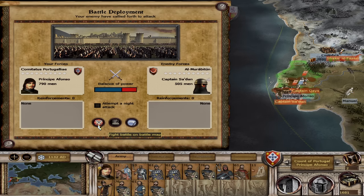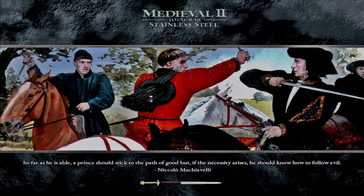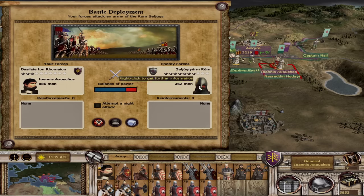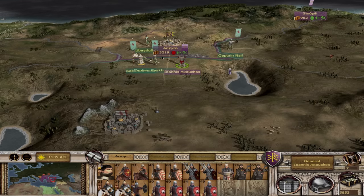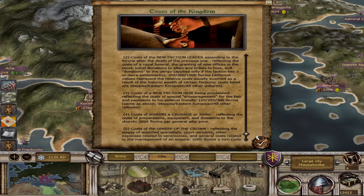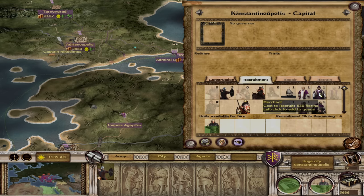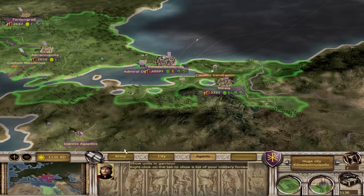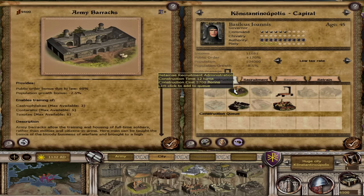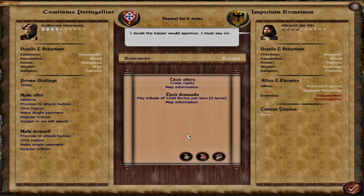Best of all, these new mechanics scale up and are a lot more impactful at higher difficulties. On normal, you'll have a mostly breezy time with some mechanics present but not fully effective. On hard and very hard difficulties, you start getting army supply systems, the fully implemented crown system, making faction leaders far more important and costly to crown. Loyalty, battle effectiveness, recruitment costs, and even more scripted events all scale up with higher difficulties — something Total War generally does not do.